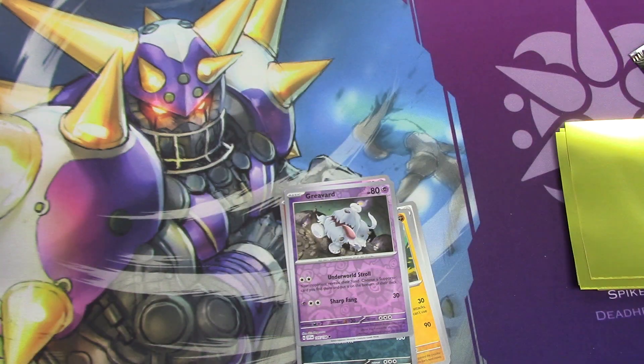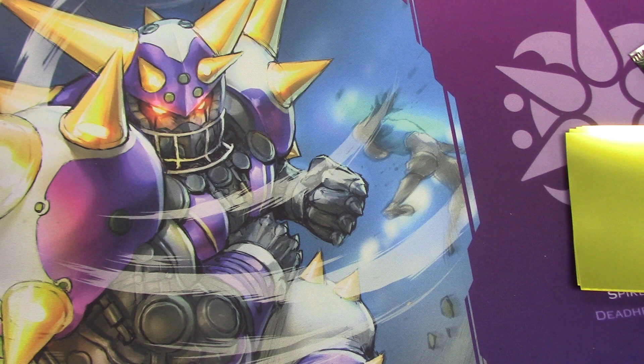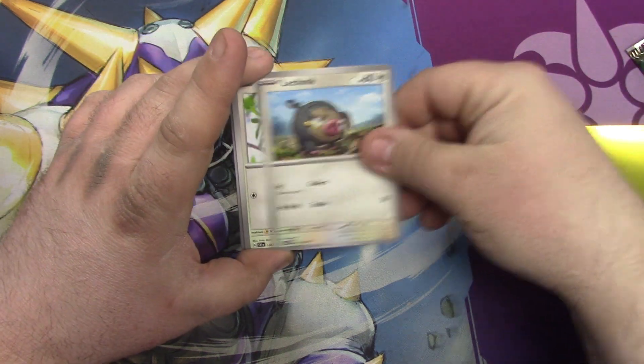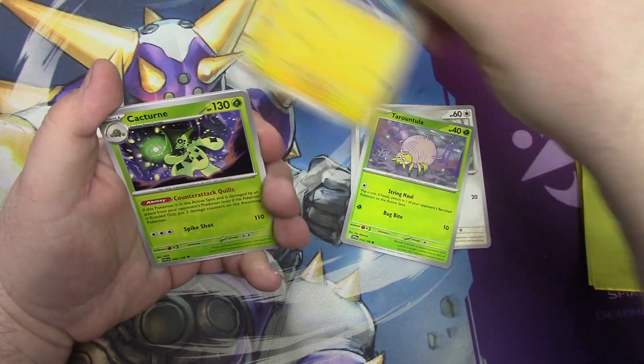Goes with your Coridon. I got my first one — it goes with your Coridon. Your basic one attacks for 330 more damage and the EXs count as basics. A lot of them do, not bad — a little chunky boy. Starly, Tarantula, Wattrell, Cacturn.